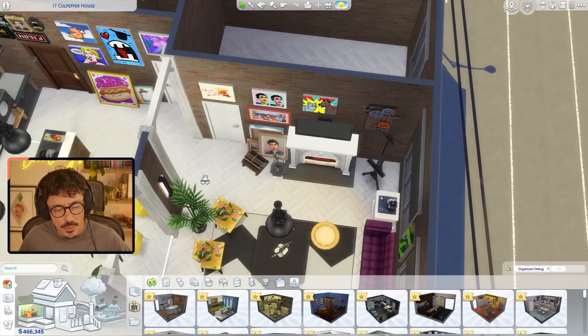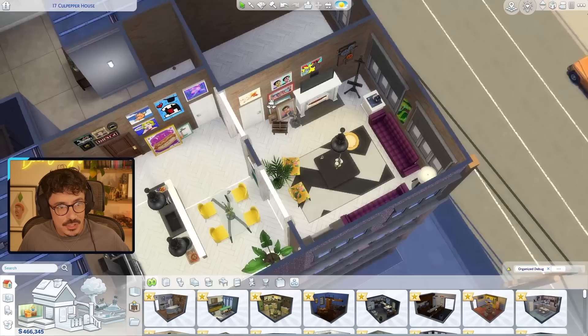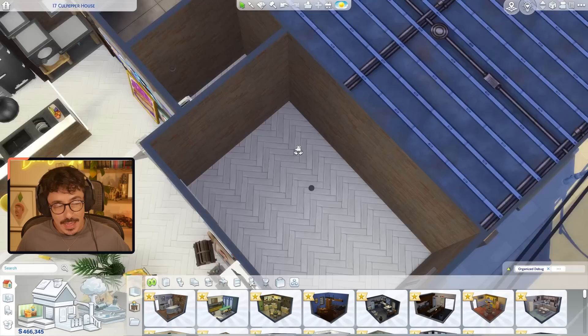I don't think I changed anything else. I moved the plant — I think it was over in one of the corners — and popped it there by the two little chairs. Everything is usable, so make sure to player test all of this lot. Juniper is living his best life in this little cat tower; he is constantly on it.